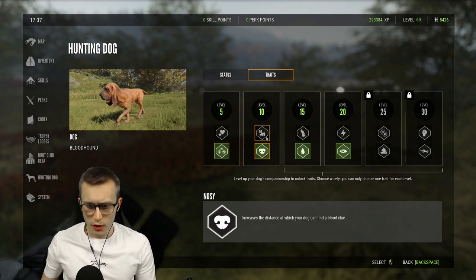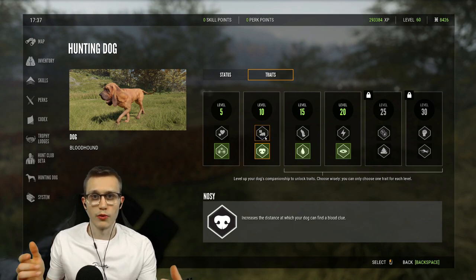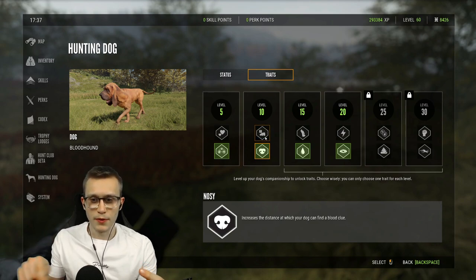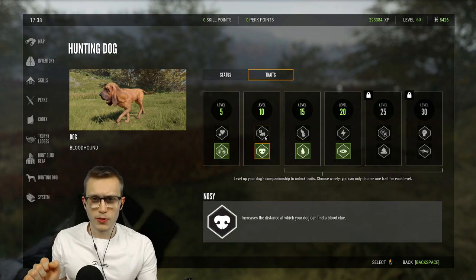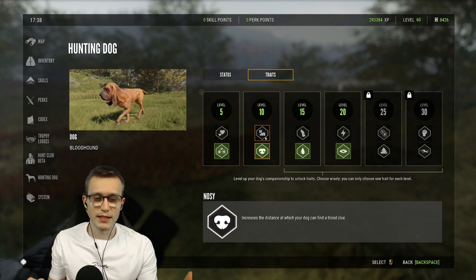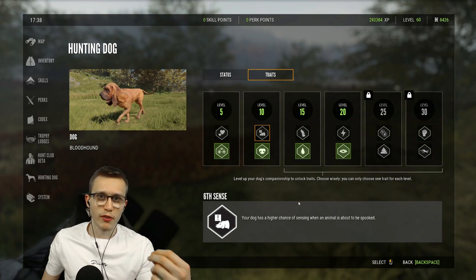At level 10 you can unlock 'Six Cent' or 'Nosy'. Nosy increases the distance at which your dog can find a blood clue. Generally your dog will find blood tracks within 50 meters, but with the Nosy perk I've noticed it's been closer to 65 to 70 meters, so it does increase that distance by quite a bit. Six Cent gives your dog a higher chance of sensing when an animal is about to be spooked - your dog generally does this anyway, but this perk increases that awareness more.